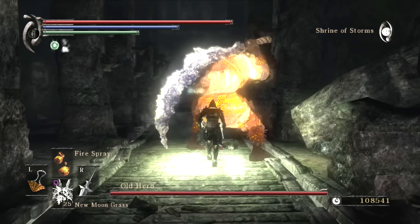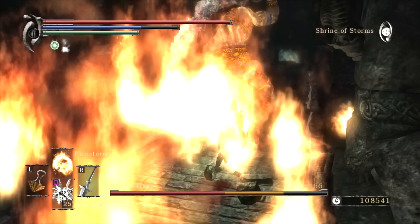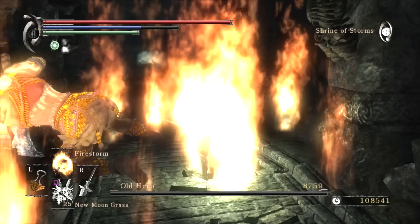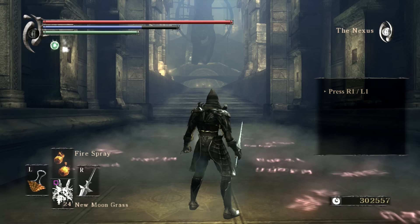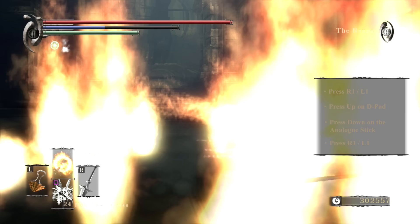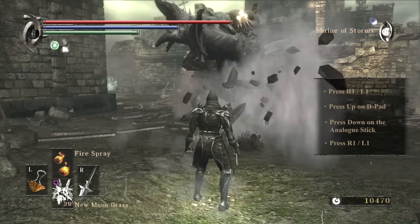This exploit was often used by invaders, who quickly earned their reputation as cheaters, as there was no real way to counter it in online PvP. Known as spell swapping, this exploit was performed by executing a specific series of inputs and manipulates the animation of casting certain spells. The most common use was switching from Fire Spray to Fire Storm, as it allowed the latter to be cast while maintaining full movement speed. To perform the exploit, the player would face forward and press R1 or L1 to cast the first spell, and just as the animation began, press up on the D-pad to switch to the next spell, push down on the analog stick so that the character spins 180 degrees, and then press R1 or L1 again, all before the original spell was cast. Once you got the hang of it, spell swapping could be performed all too reliably.